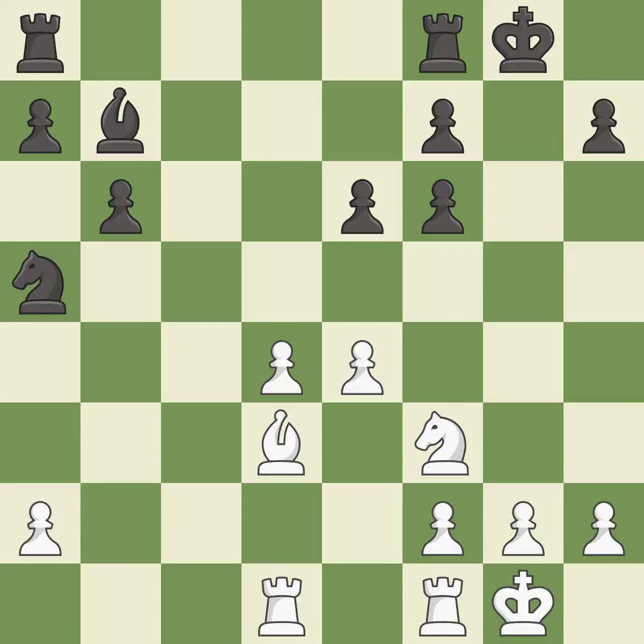Takes back — it is best. This takes an open file, a common method for activating a rook. This threatens to activate a rook by getting it to the 7th rank — it is excellent. This fights against the opposing rook for the open file — it is excellent. A solid choice — it is excellent. This is an equal trade; it is good.